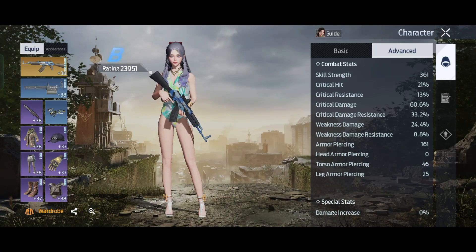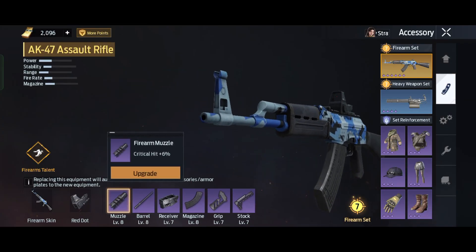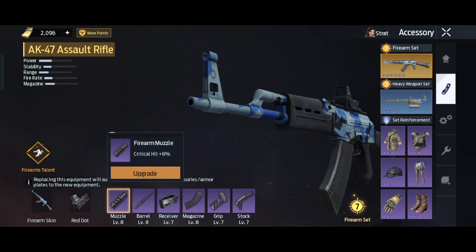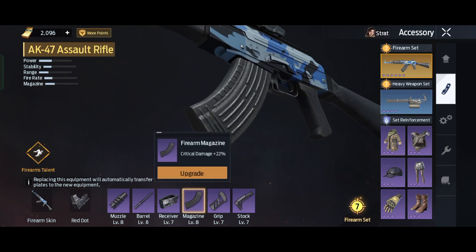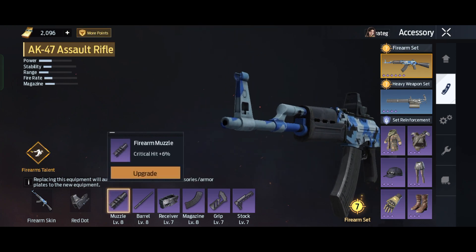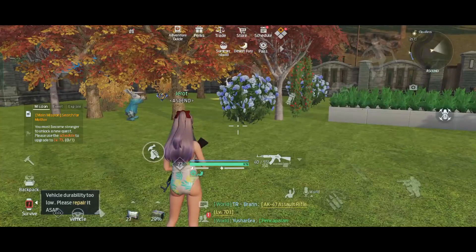Now let me show you where you can upgrade and get a big critical hit. The first thing you can do is upgrade your weapon equipment or weapon accessory. You have to upgrade the firearm muzzle first to gain extra critical hit, and then you can upgrade the firearm magazine as well. You can upgrade all of these to the same level, but focus on critical hit first before improving other weapon parts.